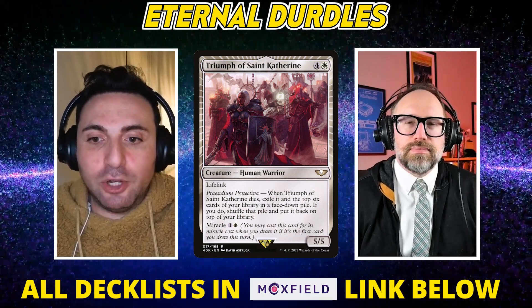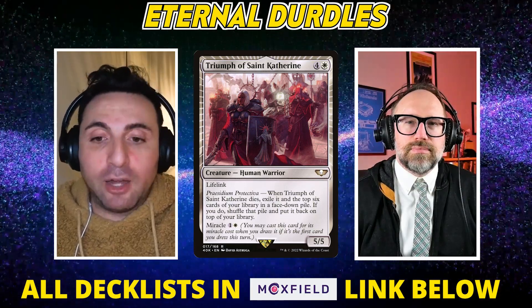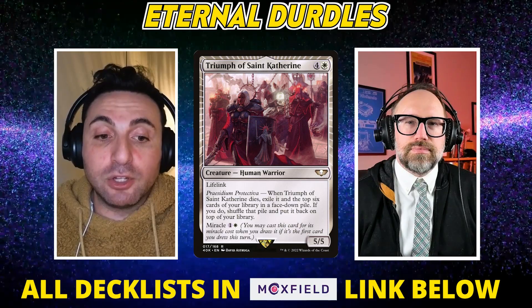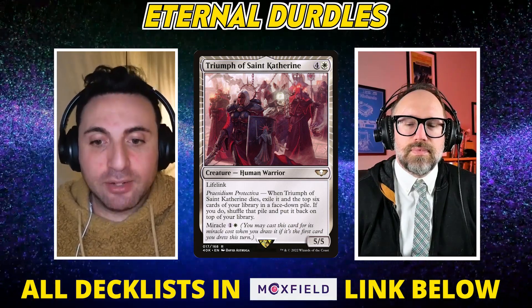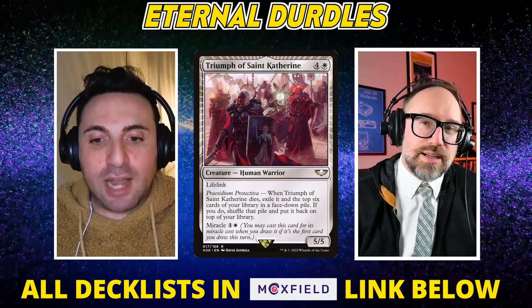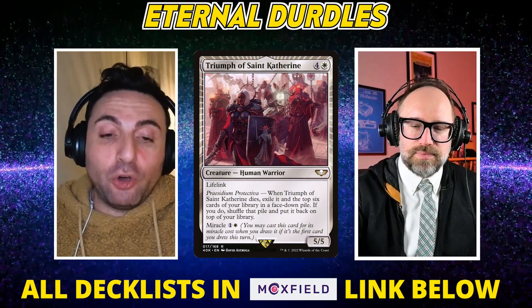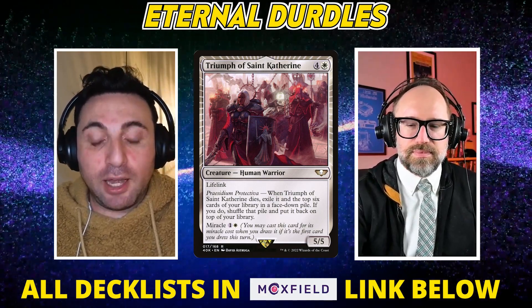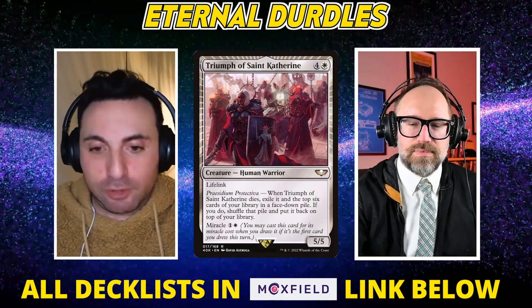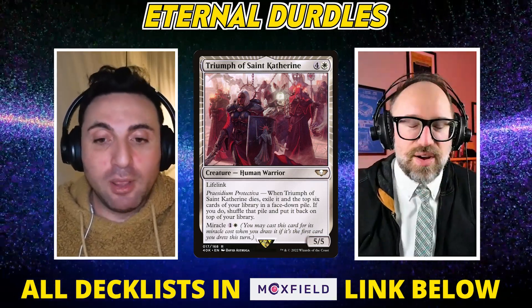The other thing you could do is Force one and it's in the yard, then when they Miracle one later, with the Miracle trigger on the stack, you can Surgical the first one — because technically the Miracle happens in their hand. Old boomers will remember the days of Miracling an Entreat and somebody Vendilion Clique-ing in response, putting it on the bottom of your deck, and then there's no Entreat to actually Miracle anymore. Oh, I remember that — the good old days.